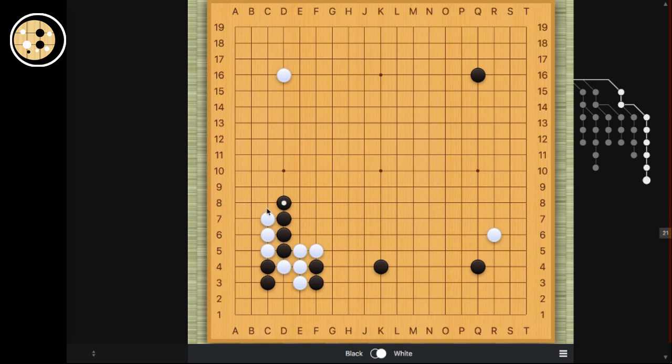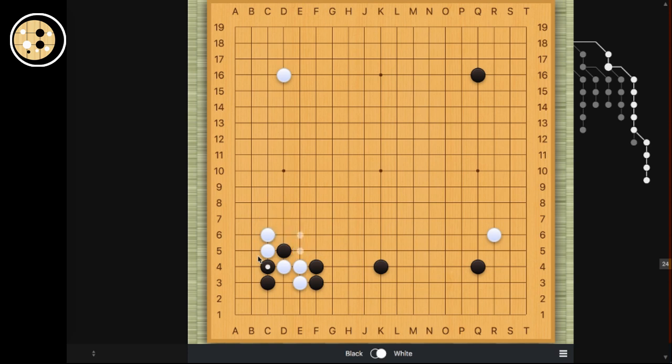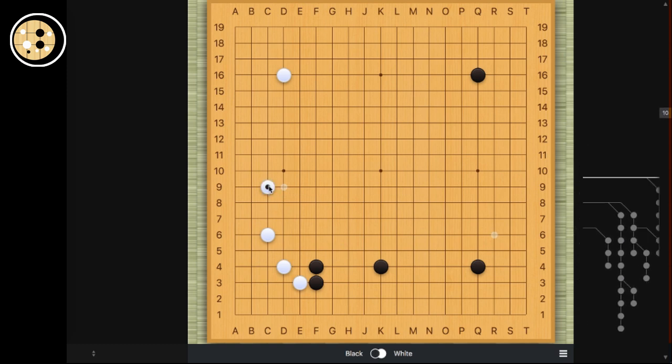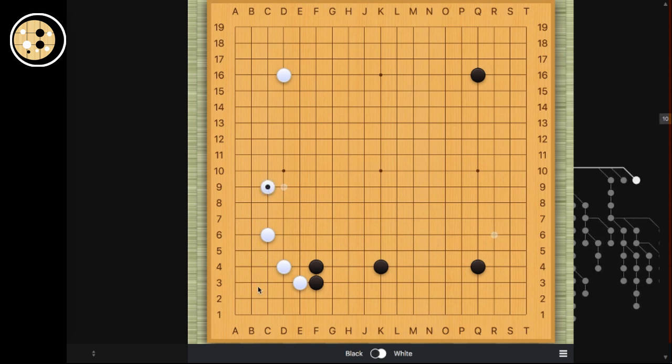I personally don't really know the actual result of this. If you're interested and you like fighting, I urge you to try it out — it's actually quite interesting. Basically, the more stones black has surrounding this, the better for black it will be. So of course, if white has a surrounding stone, this locally wouldn't work yet. For example, if white has a stone or a two-space extension, this wouldn't be a good result. So the context is really important.